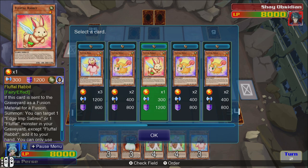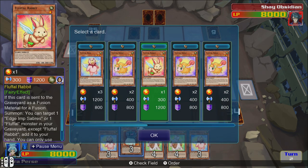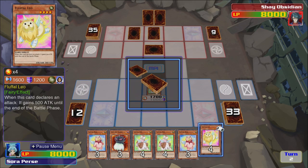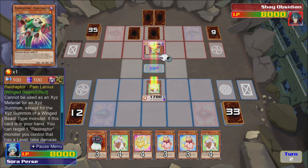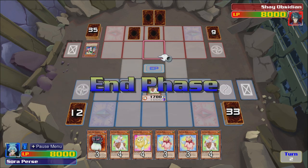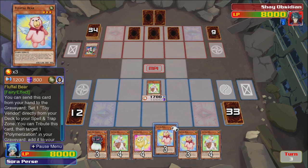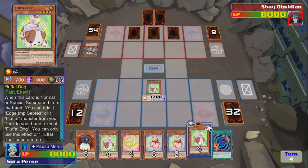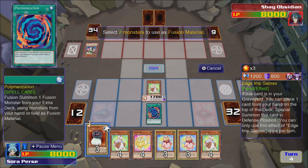We have an Edge Imp — why would we want to special summon that? What does it do? Nothing too great right now. Should we just get this dude? Just go to battle phase. We've got a really bricky hand here, there's not much I can do, which is very unfortunate. So I'm guessing in our deck we don't have a Toy Vendor — that's why I can't activate the effect.